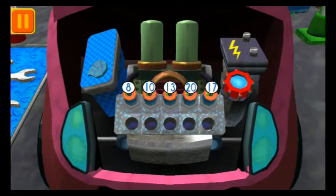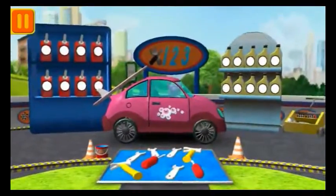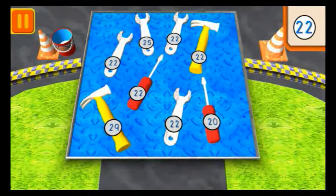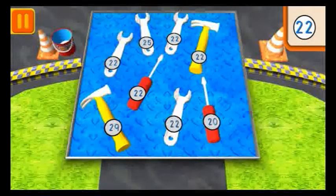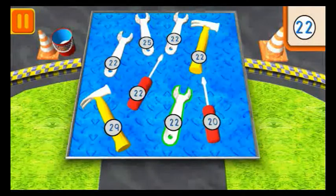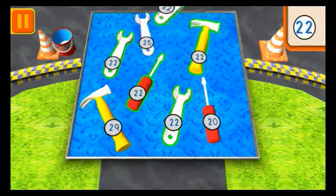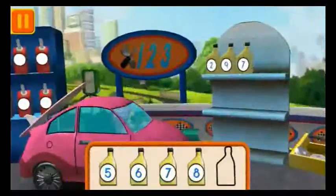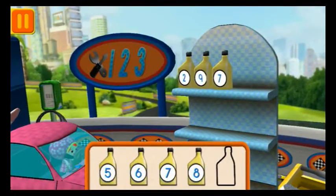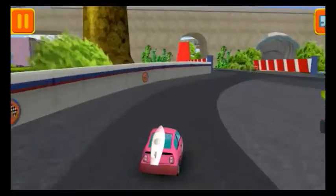We need a spark plug — find the spark plug with the smallest number! Good! Next! We need to give Bot all the tools with the number 22! When you see a tool with the number 22, tap on it! Good! Next! Drag the oil cans into the right order, from smallest to largest number! Umi-rific! Great! We're ready to get back to the track!